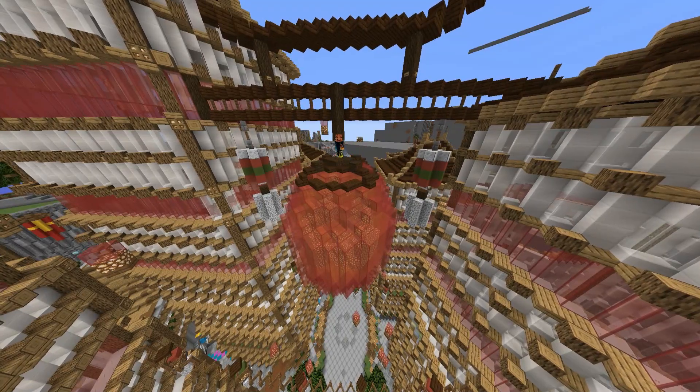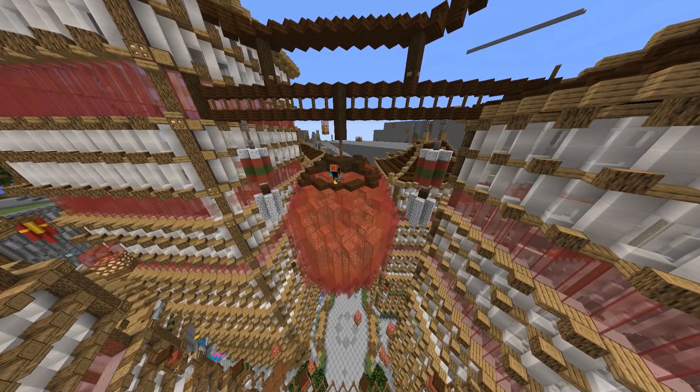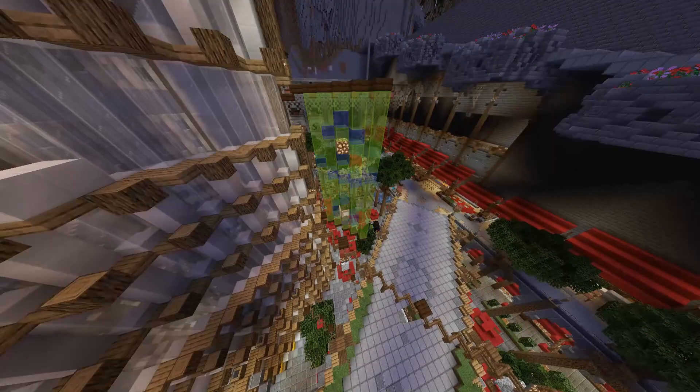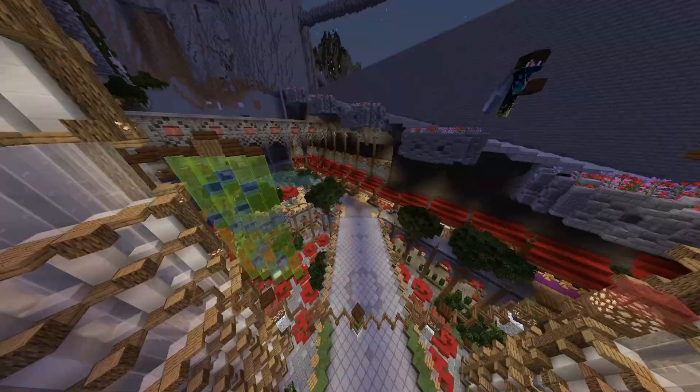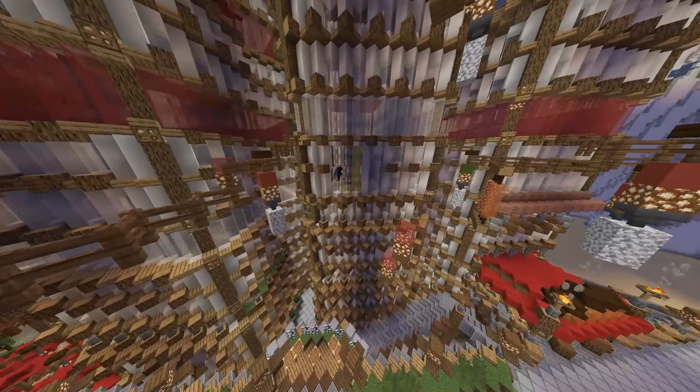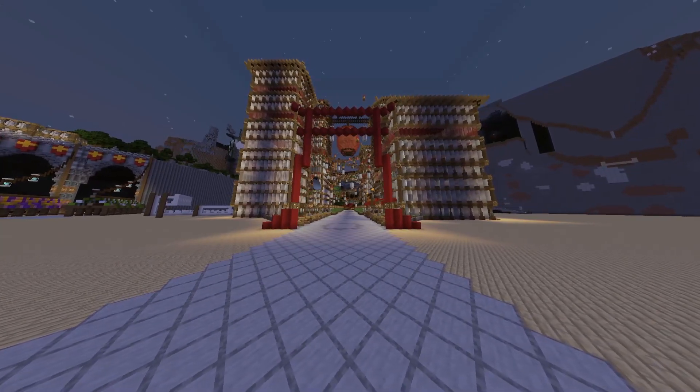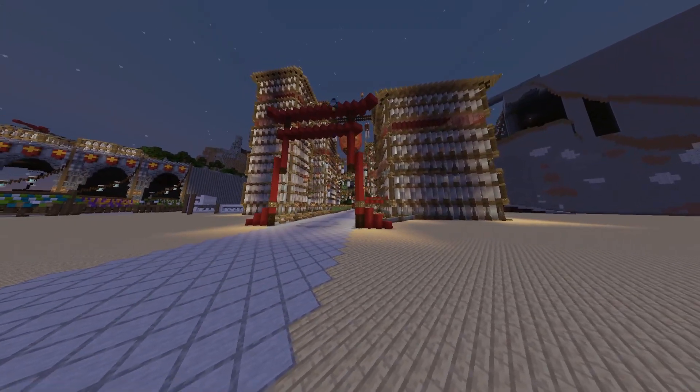I know this part of the district is supposed to resemble China; however, I couldn't help but add Japanese elements as well. The tall looming buildings reminded me of the bright streets of Tokyo, which brought me to build neon lightboards off the side of the buildings. The entrance also seemed quite lonely, so I added a Japanese torii gate to make the district look much more welcoming.